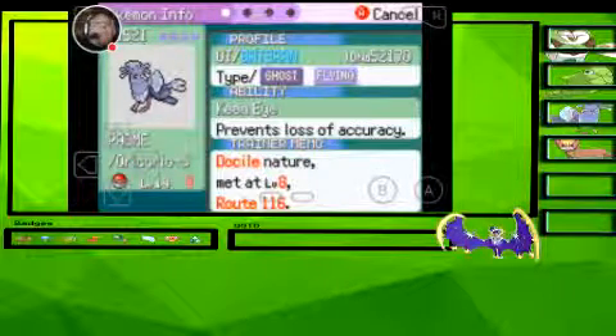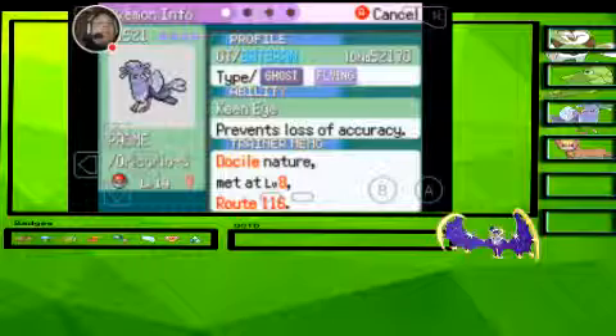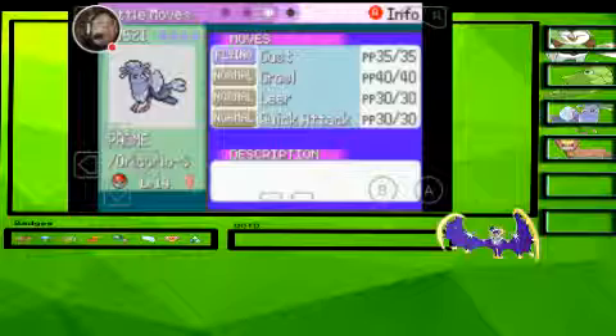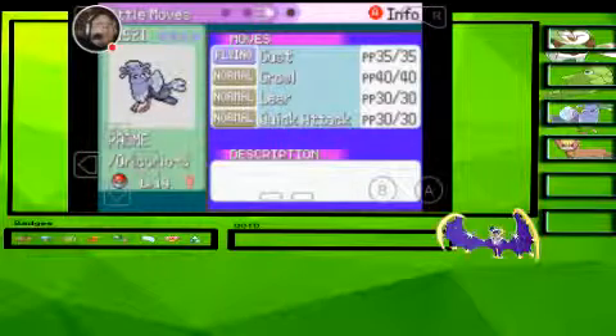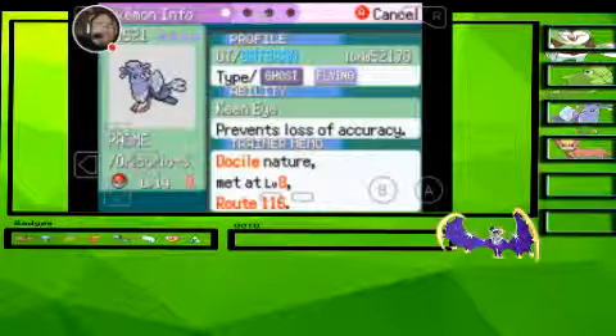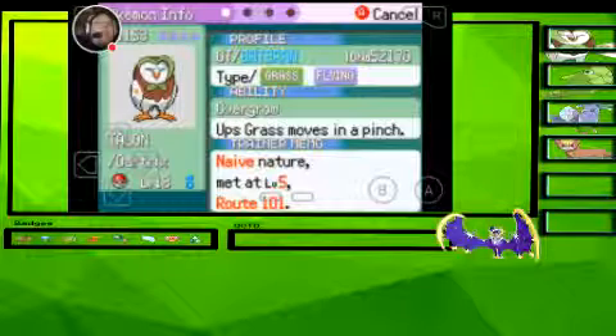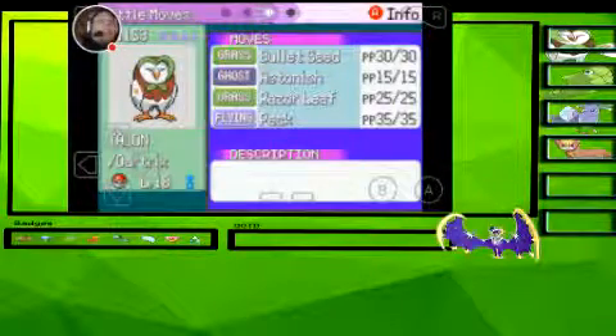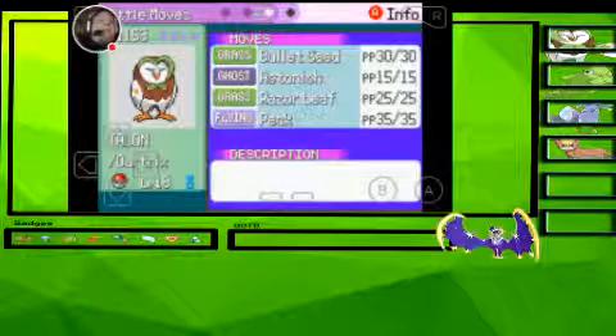First, we have Padme the Oricorio — the Ghost and Flying one — with the Keen Eye ability. Growl, Leer, and Quick Attack are this girl's moves. Next, we have our starter Talon the Dartrix at level 18, Grass and Flying type with the Overgrow ability, Quick Claw attached, and Bullet Seed, Astonish, Razor Leaf, and Peck are his moves.